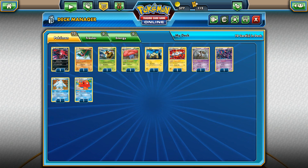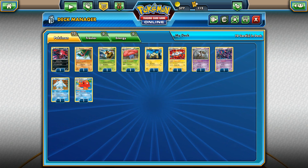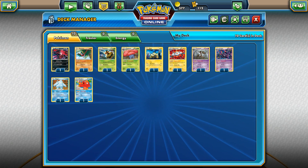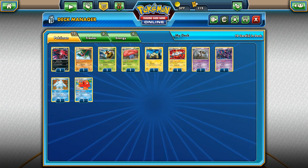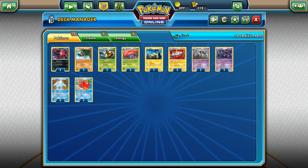Today we will be looking at the top 10 non-EX or non-mega evolution cards that we can find in the current standard format. In my opinion, these are the top 10 cards that I would like to pick. There were like 30 cards that I actually needed to pick between, so I decided to pick these 10. It was pretty hard to choose them.